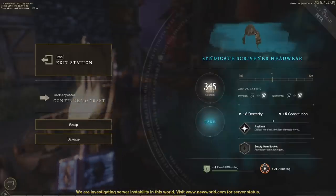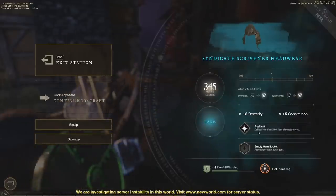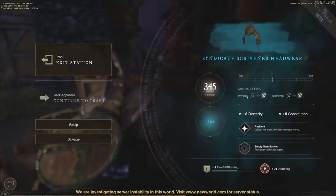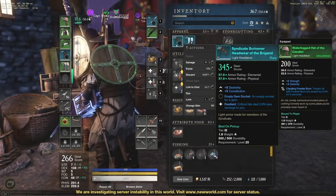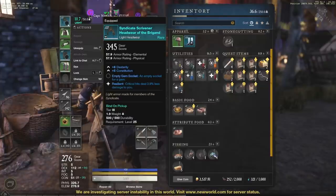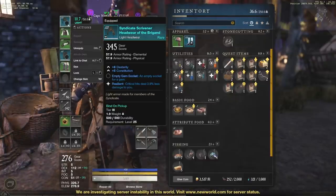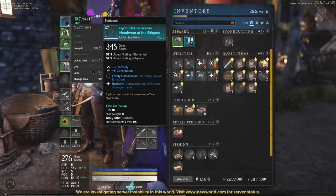Now we see eight dexterity and five constitution. I also got the Resilient perk, so critical hits deal 3.9% less damage to me — pretty solid. The gear score is 345, so I can pop that on right away. The only downside is that you lose the gem that was socketed in the original piece, but it's not a big deal. This is a great way to take faction light armor and transform it from intelligence and constitution to dexterity and constitution.